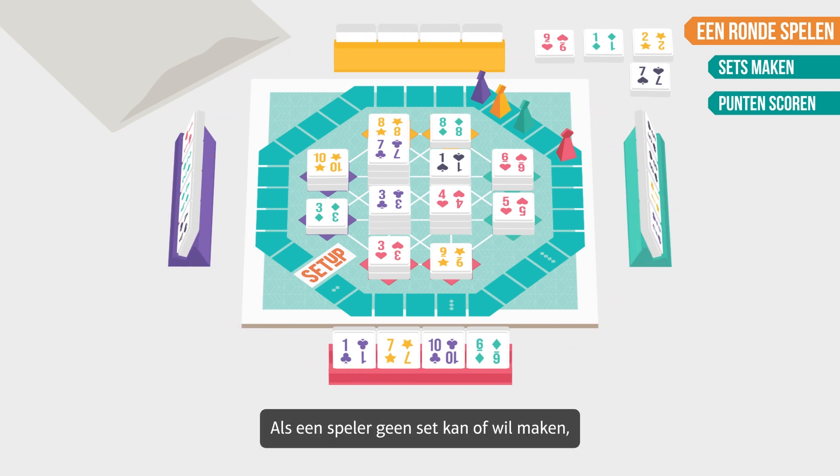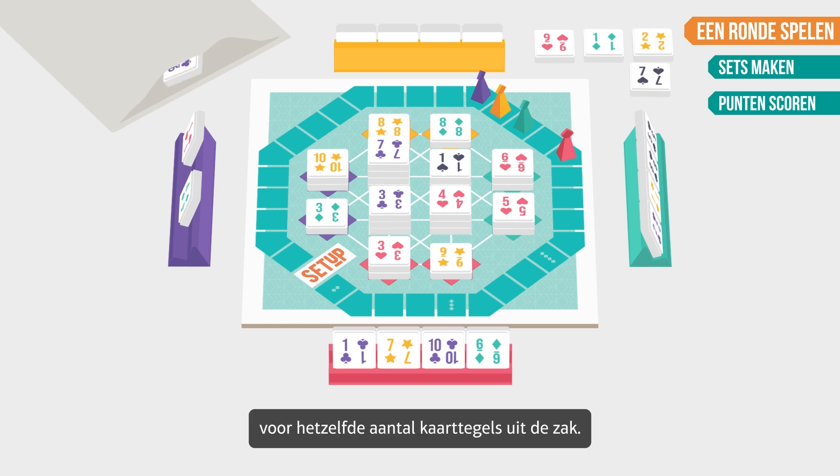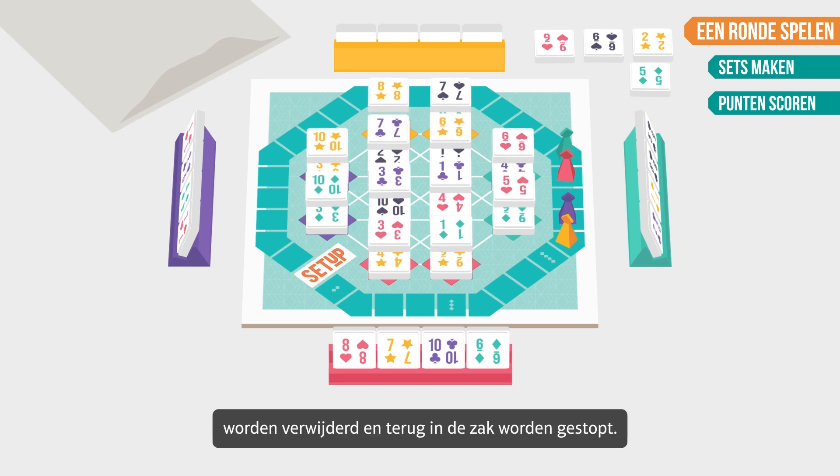If a player cannot or does not want to make a set, the player must swap some or all card tiles from their own hand for the same number of tiles from the bag. If the bag is empty, all the card tiles on the board — apart from the top layer of tiles — must be removed from the board and placed back in the bag.